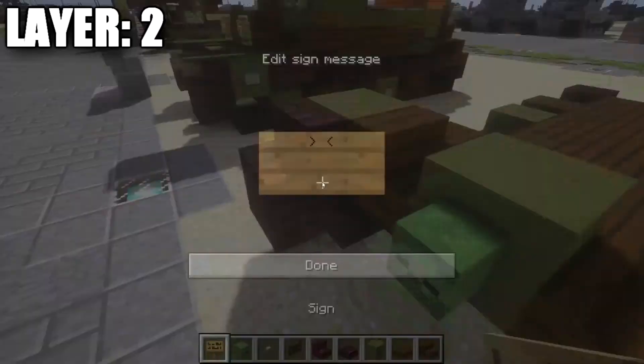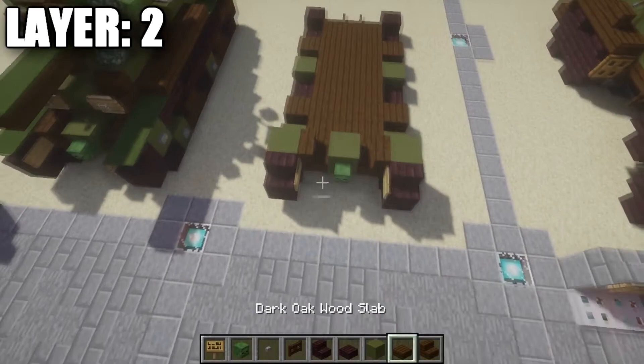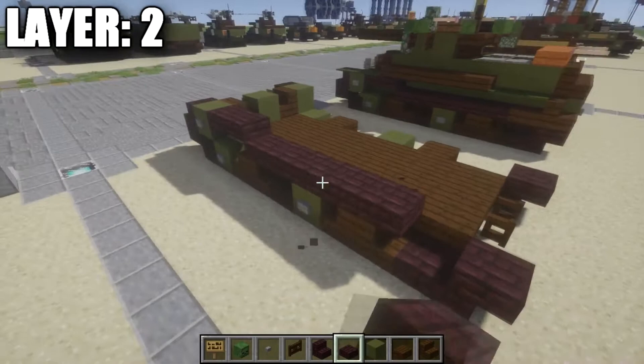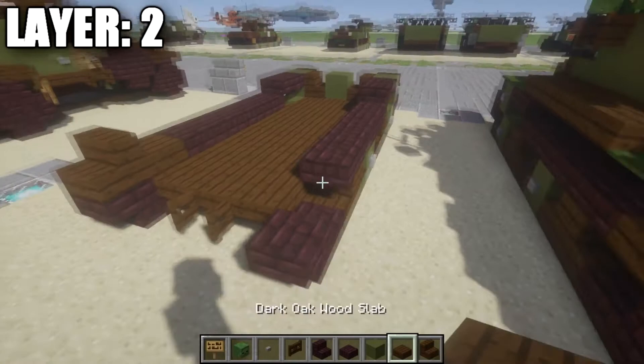Coming off the front green clay block, place a zombie head. On the inside of the stairs, place some wooden signs to give the impression of the fenders. Continuing along the sides, coming off the green clay block, place one and two nether brick top-slabs, followed by five nether brick half-slabs back, then a dark oak wood half-slab, and a dark oak wood stair. Repeat the same on the other side. In between the dark oak wood stairs, place a row of three green clay blocks with two stone buttons on the sides.